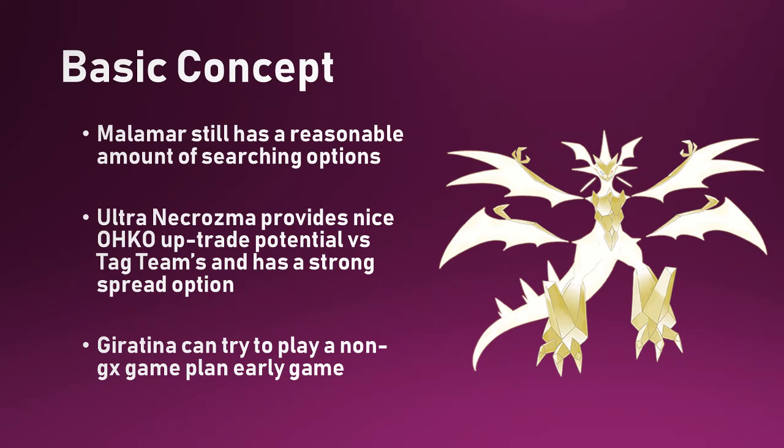So let's talk about the basic concept. Malamar is still pretty much able to get its stuff going thanks to Mysterious Treasure staying around, as well as the new introduction of Pokemon Communication to sort of overtake the Ultra Balls and Net Balls that used to be in there. Obviously not quite as good, but in theory we can still get a couple of these going relatively smoothly, get into our Giratinas early, and Ultra Necrozma is a big one-hit KO option. He can uptrade on tag teams, and that's obviously what we're looking for.